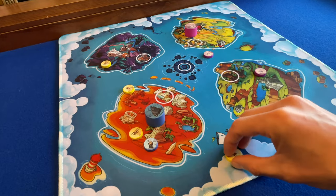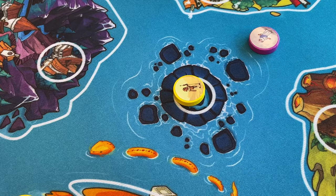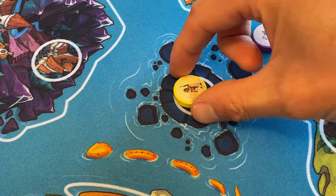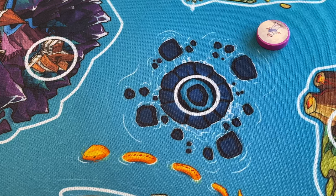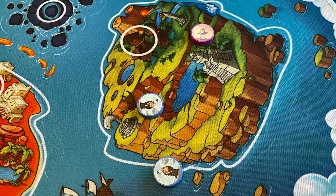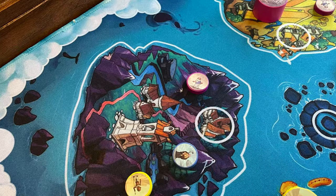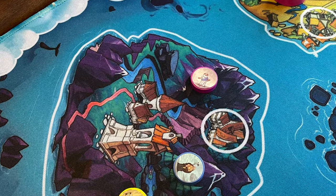Alternatively, a player might aim to land on the navel. If this happens, the profit is removed from the navel, and its owner immediately scores one point, plus one additional point for each island where they have discs present. At the end of a round, each player scores one point for each island they've got discs on, and then the player with the majority of discs on each island scores two points.